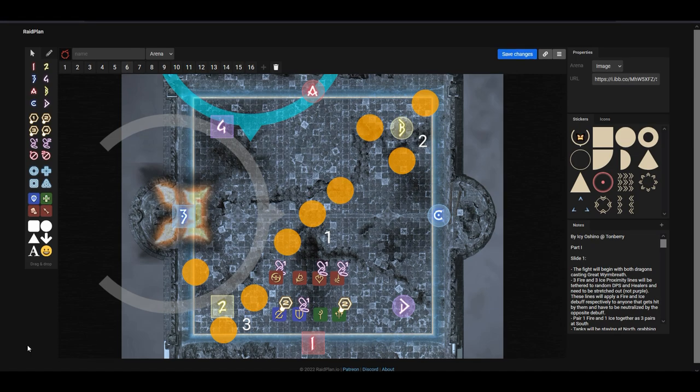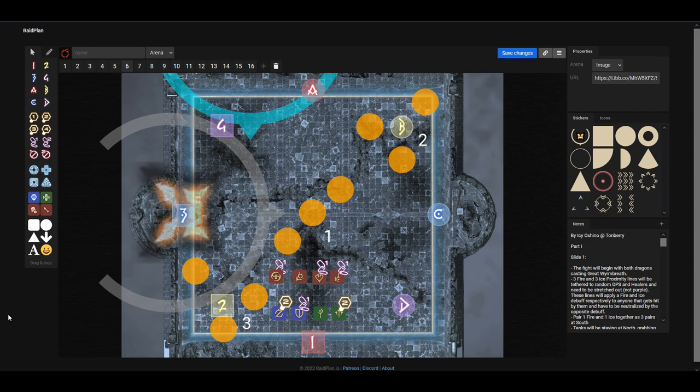Four players are going to get targeted by a purple debuff, two players by a white debuff, and two players by no debuff. At the end of this mechanic, the purple debuff players will have a knockback AoE around them and need to spread out. The players with the white debuff need another player to stack near them because there will be a stacked AoE — if they take it solo, it will kill everyone in the party. We make it so that the players with no debuff each stack with one of the white debuff players.